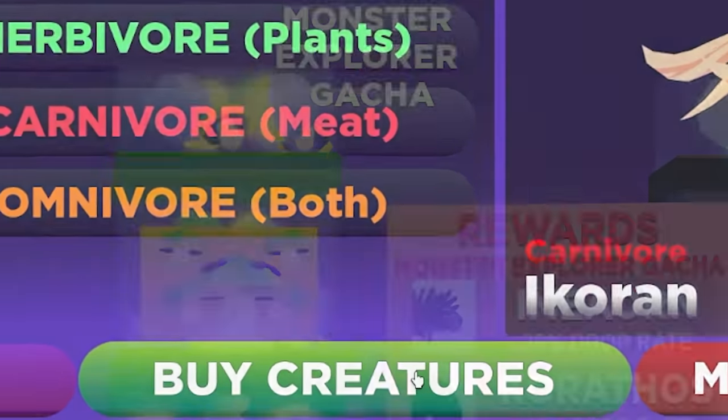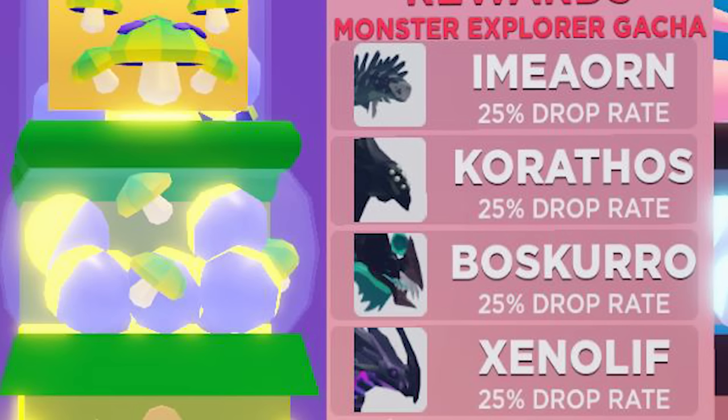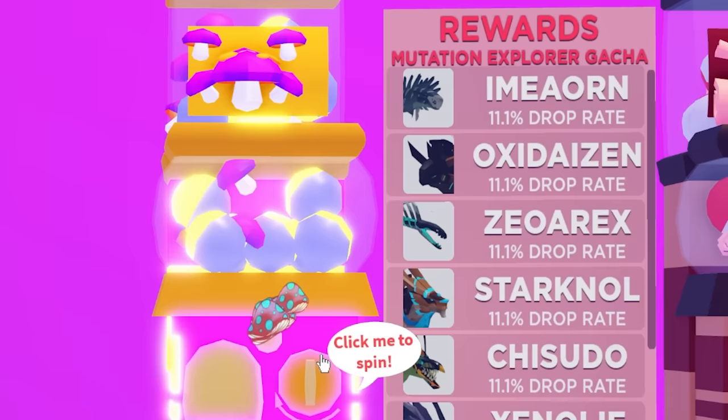Here you have to pay 600 mushrooms on top of getting the token, and that only gives you a 25% chance of getting the Corathos. A whopping 25% chance.